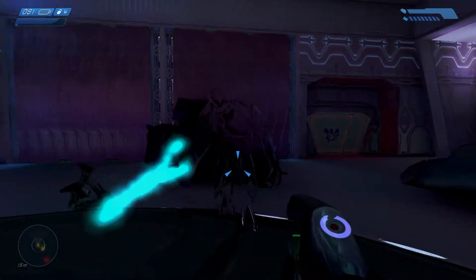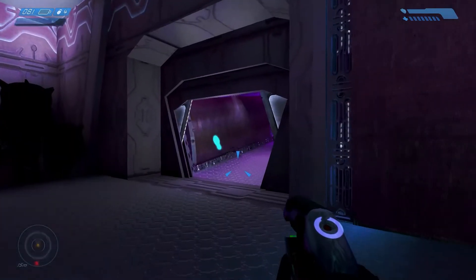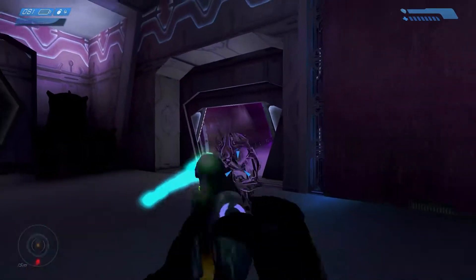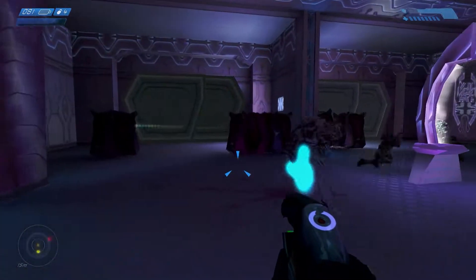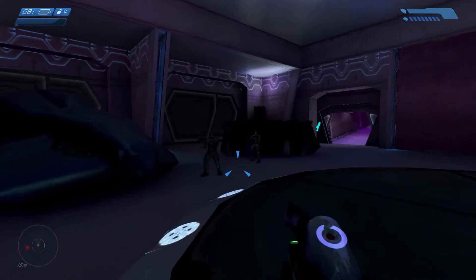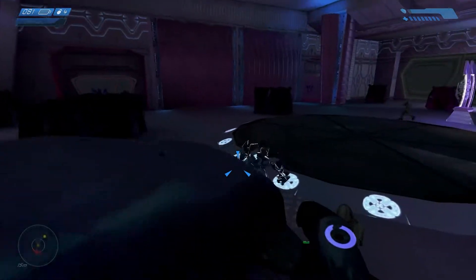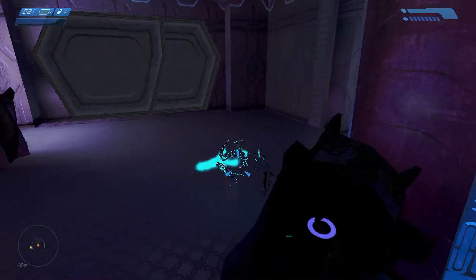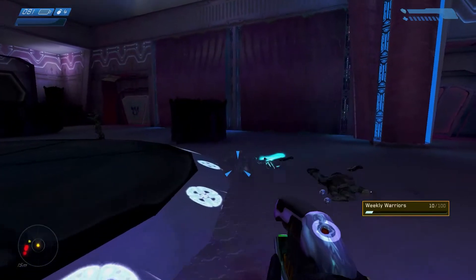Remember how I said the hunters weren't as much of a problem as I thought? Well, if there's one thing about playing a game you haven't played in a while, it's that there are bound to be surprises. That surprise was the invisible sword Elite that comes after you as soon as you board the ship. This guy sucked — there's really no sugarcoating it. It took me so many tries to kill him, but a smack in the back at a Marine's expense was what got me through.